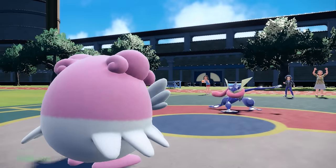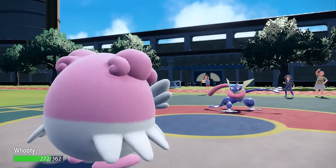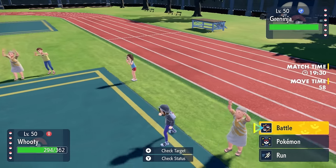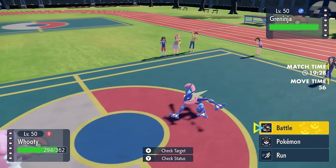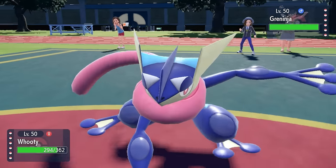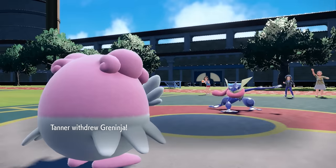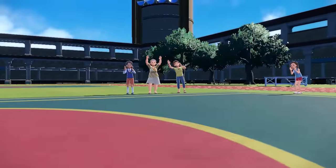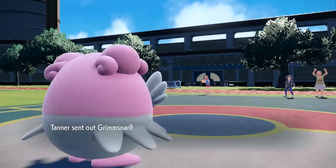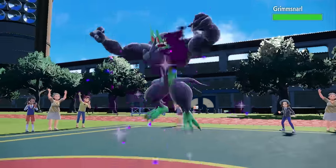I decide to switch into Blissey. As they end up going for the Night Slash, it turns out to be a physical Greninja, which makes Blissey a little bit less ideal. However, I'm fully physically defensive anyway and I'm able to take it all day as long as there's no crit. Blissey is here to set up some Stealth Rocks, and they end up switching into Grimmsnarl.